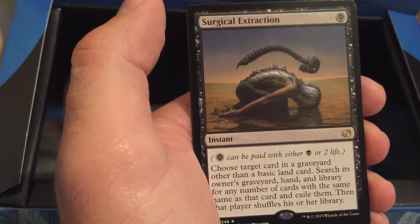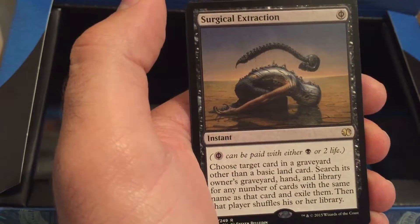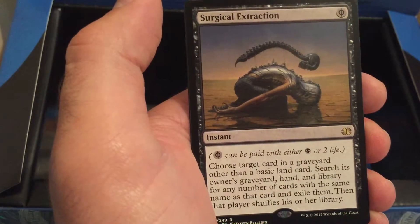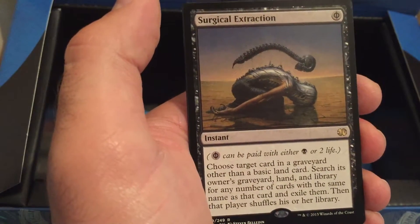Pay 2 life and choose target card in a graveyard other than a basic land card. Search its owner's graveyard, hand, and library for any number of cards with the same name as that card and exile them. Then that player shuffles their library.